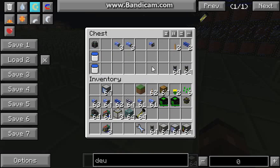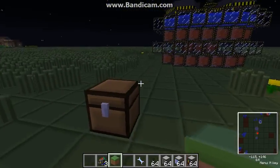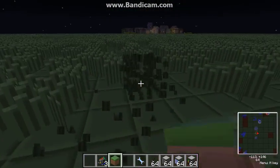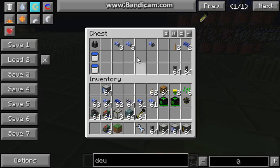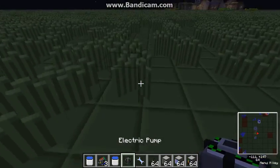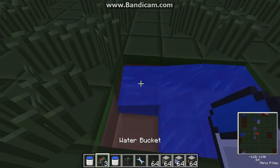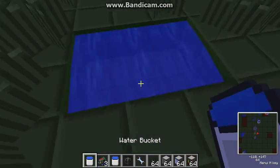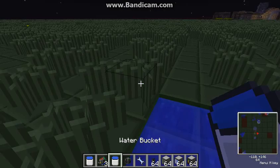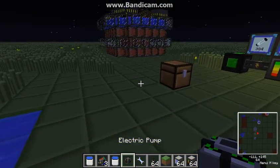First we're gonna take the chemical extractors. The basic theory — I should go for the pump first, I admit. The chemical extractor in this case needs water, so let's make a water source and place the pump.